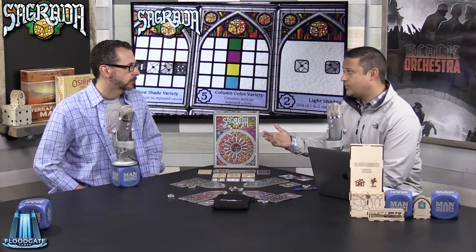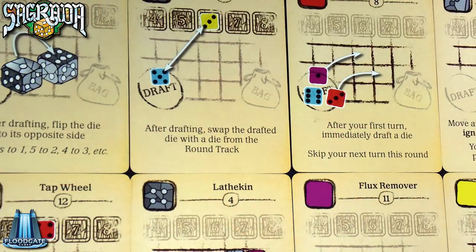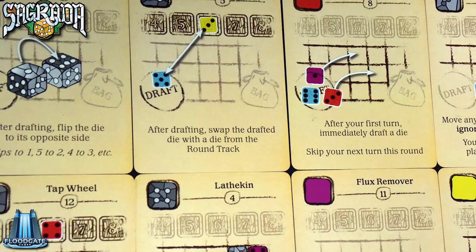You don't typically want to use tools early because as the game progresses, it gets harder and harder to place the die you need for your private objective as well as the public objectives, and the tools let you manipulate those dice more beneficially. So going to them later in the game is way more beneficial than early game. Plus, unused favor tokens are worth points at the end of the game, so you want to hold on to those — unless you make a mistake early on and really need to make adjustments.